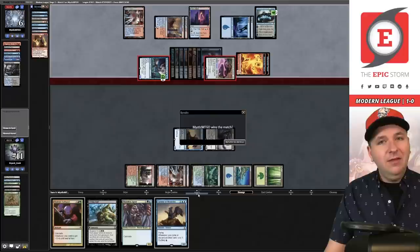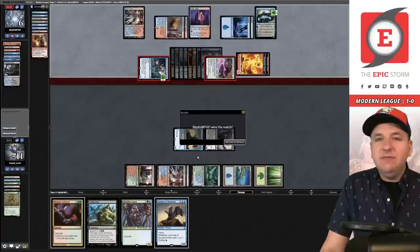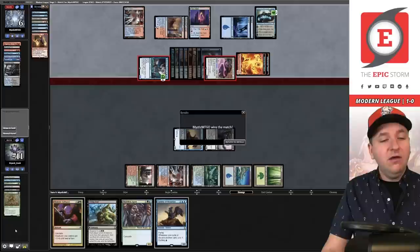We're one and one. Sometimes you draw the fourth Living End with 34 cards left — that happens in Magic. You have to play through it and figure out ways to win, and sometimes you just don't. I still love the land cyclers — they were amazing this round. Let's see how they fare in match three.